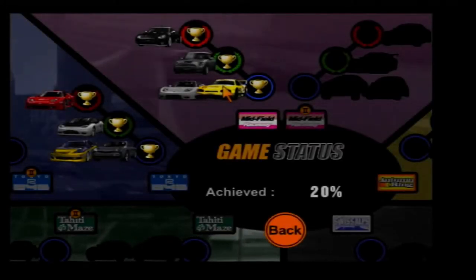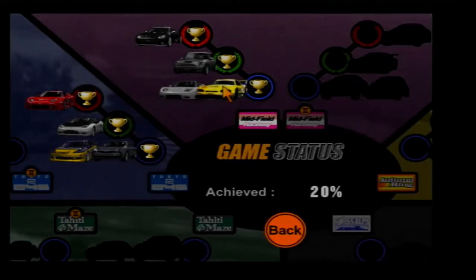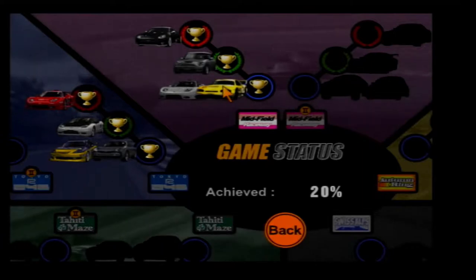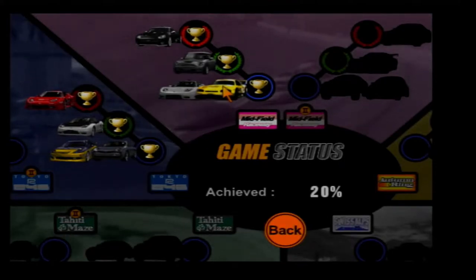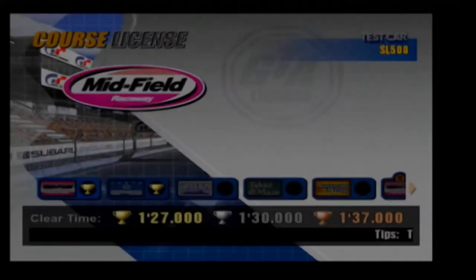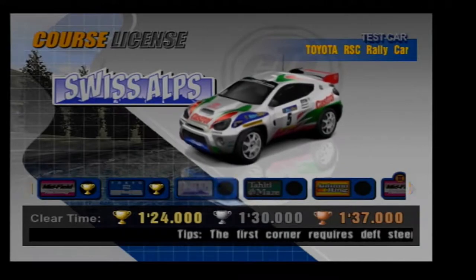Two tracks are down and we still have three to go. The three tracks we have left are Swiss Alps, Tahiti Maze, and Autumn Ring. And then once we've done all of those, we get to do the reverse variants. So let's head back over to the course license and now head over to course number three, Swiss Alps.